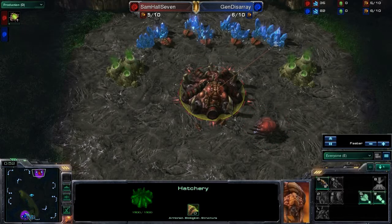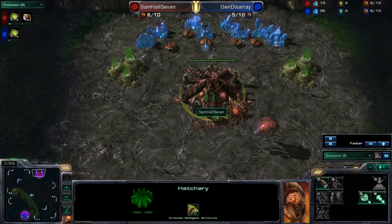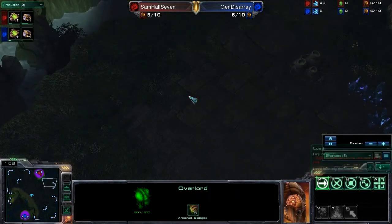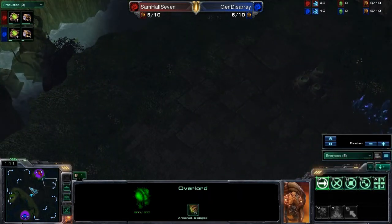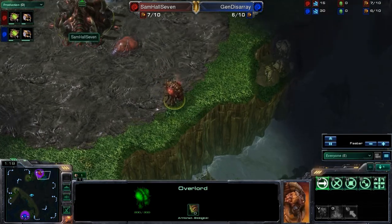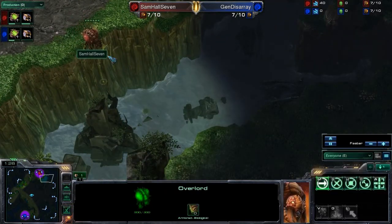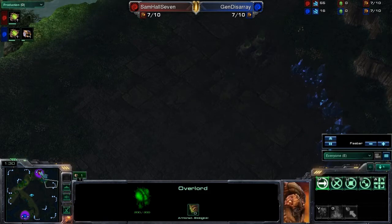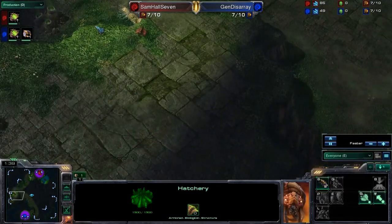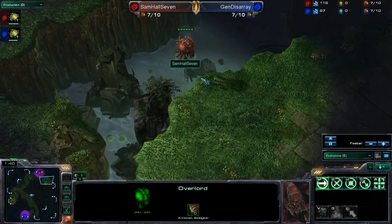The first thing we should notice about these players is that they're doing a slightly different scouting strategy. Samhall7 is sending his overlord over to the close-by-air position. There are four different starting locations on the map — two are cross positions relative to each other, one is close by air, and one is close by ground. You can see Samhall7 using his drone to scout the close-by-ground position while his overlord scouts by air.